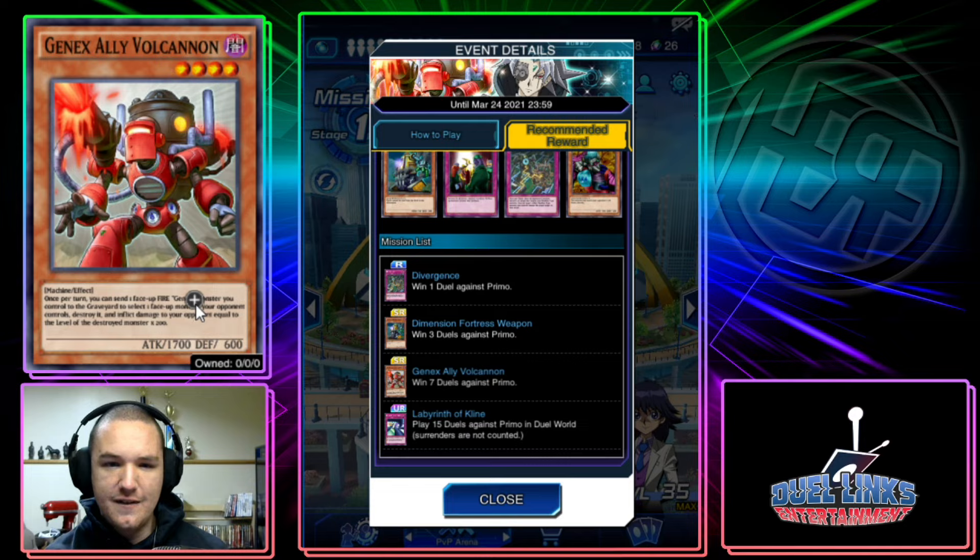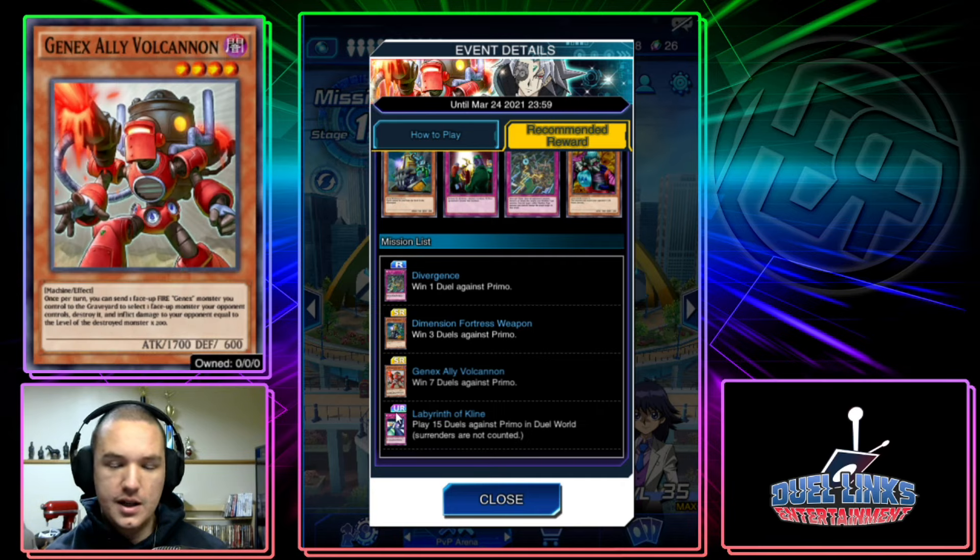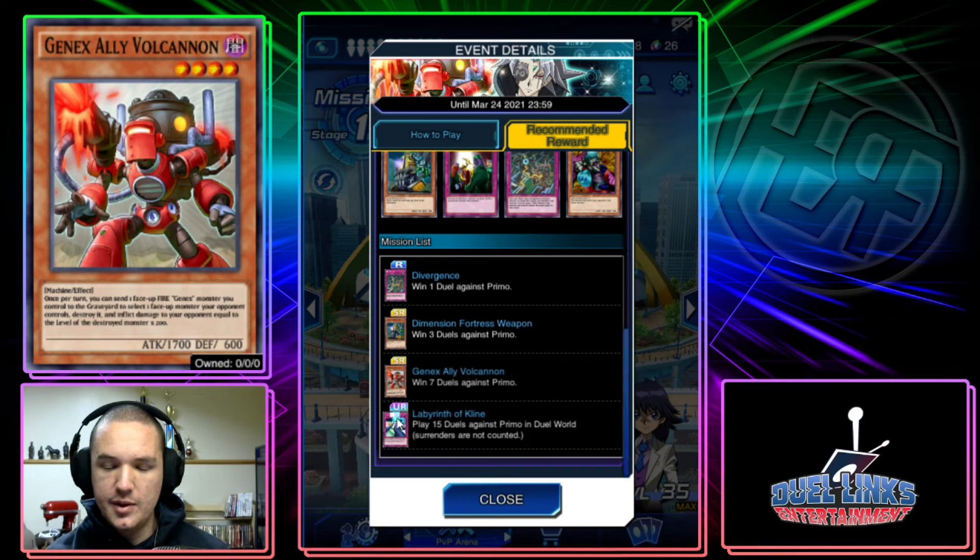Gen X Ally Volcanon: once per turn, you can send one face-up Fire Gen-X monster you control to the Graveyard, select one face-up monster your opponent controls, destroy it and inflict damage equal to the destroyed monster's level times 200. Overall, not very good — I don't really want to talk about it. It's really bad.